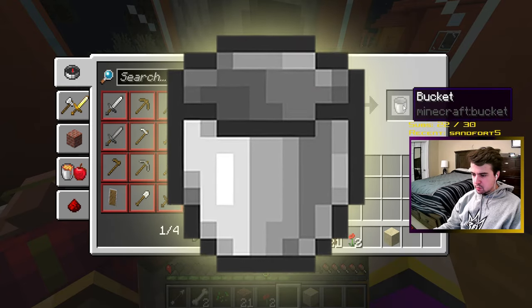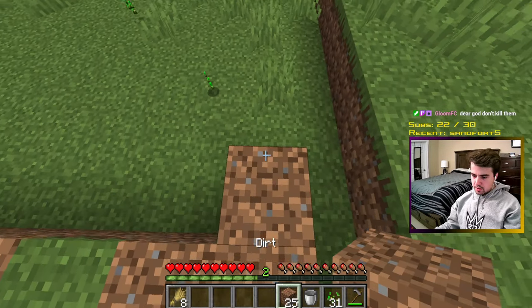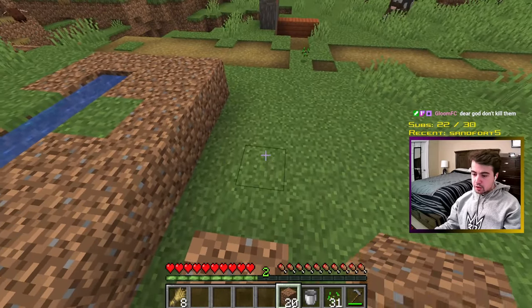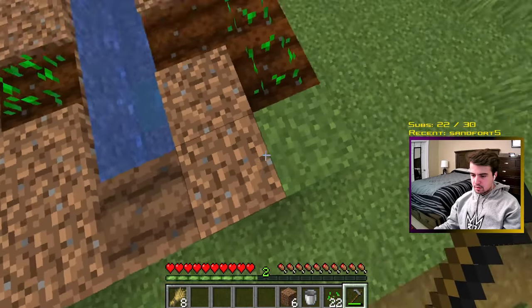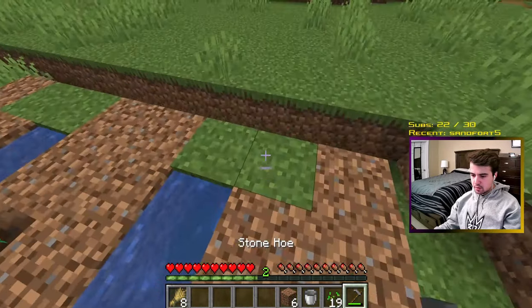The bucket would be the single most important item in this run and must be protected at all costs. I decided to build a small farm for wheat, which was difficult because in this challenge any misplaced block cannot be broken unless I have a way to blow it up. After finishing the farm, I planted my crops while making an infinite water source right next to my house. While the wheat was growing, I searched for our next hill to climb — entering the nether.